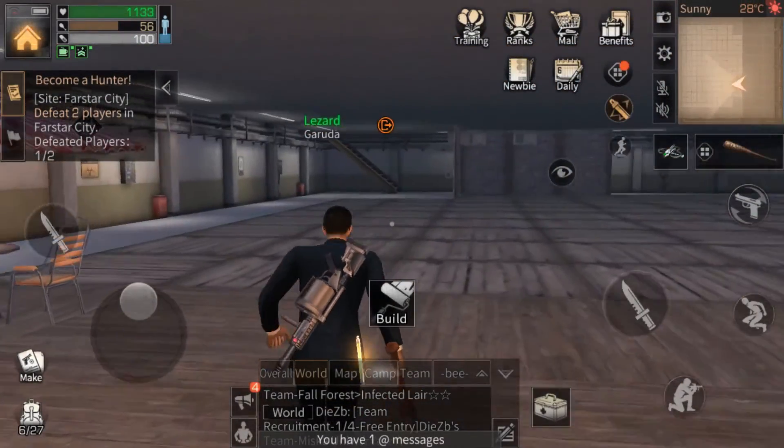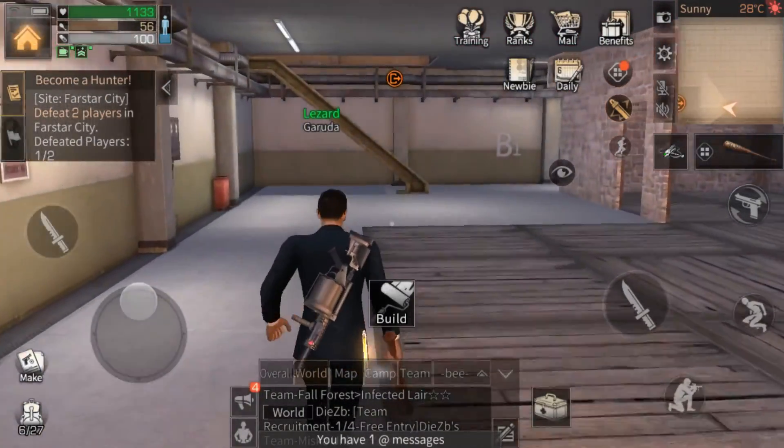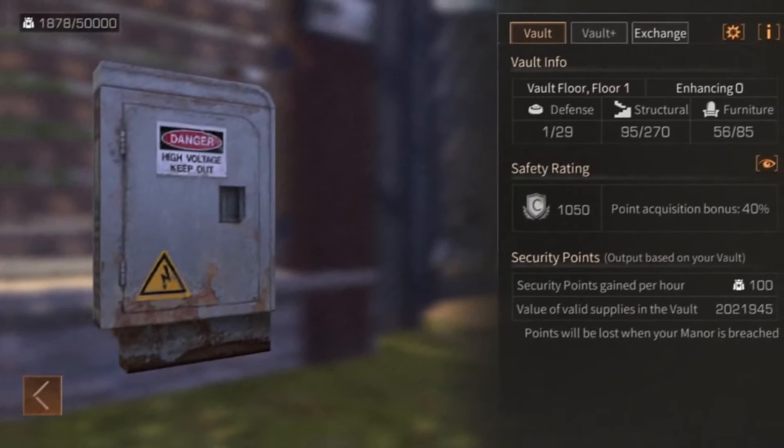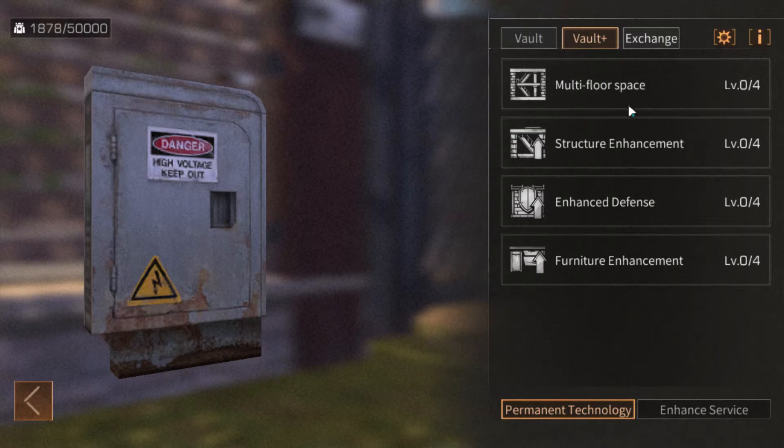In short, it's done automatically for you, so there's really no reason not to do it. The initial size of your vault is based on your manor level when you first unlock it. As a manor 11, my initial caps are 29 defense units, 270 structural units, and 85 furniture units. All of these can be upgraded in the vault plus tab. These are permanent upgrades — once you buy them, they're there to stay.